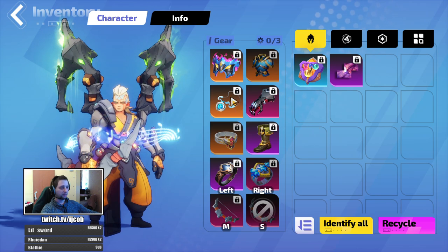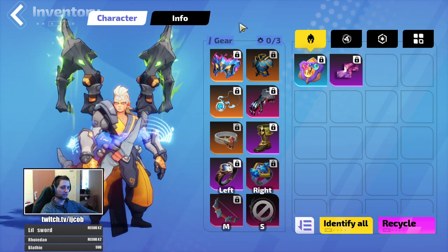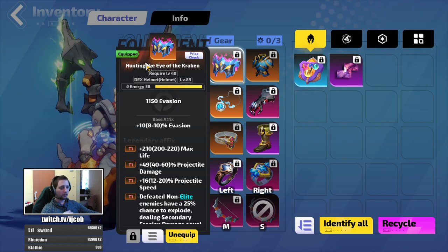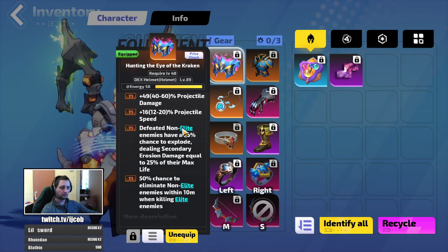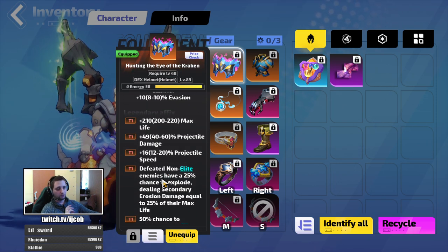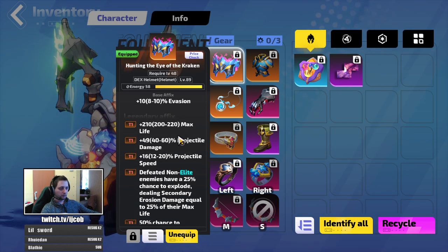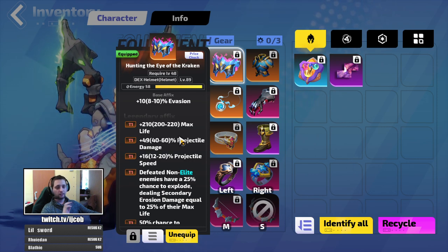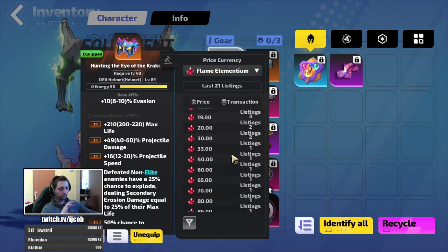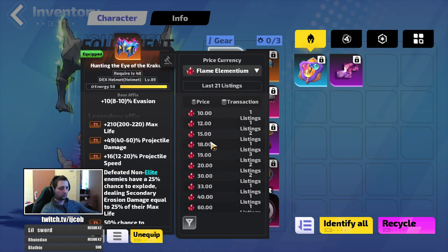The first item I was aiming for — and I would use this in every AoE build and every early clear build if you can afford it — is hunting the Eye of the Kraken. That will help you a lot with clear. For this specific build it is not needed that much in lower tier maps because it has such insane AoE clear, but I still aimed for it. It costs around 50 Fe's — nowadays you can get it for around 15.